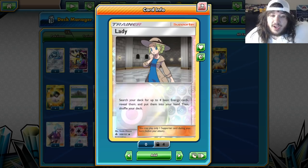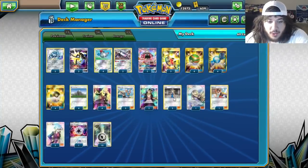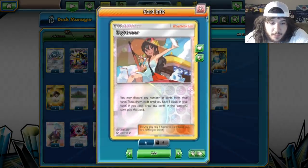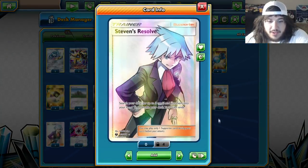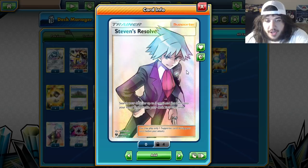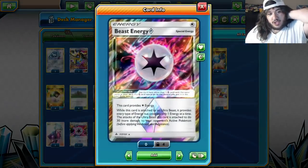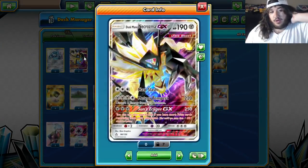Once those Metals are in your hand you can use Magnetic Circuit to attach them. One Lillie of course for Turn 1. Sightseer is interesting because you can discard Metal Energies. The main supporter card you want Turn 1 is Steven's Resolve — search your deck for three cards, put them into your hand, then shuffle your deck, and your turn ends — to guarantee your Rare Candy Magnezone setup.